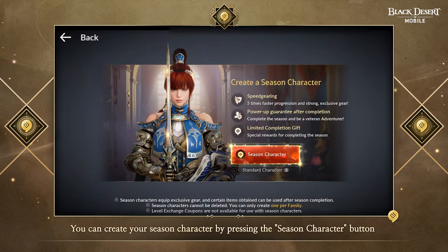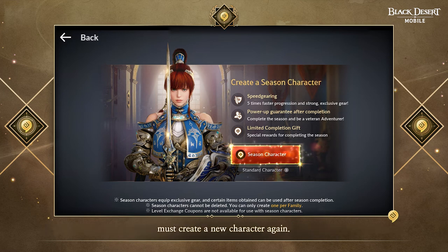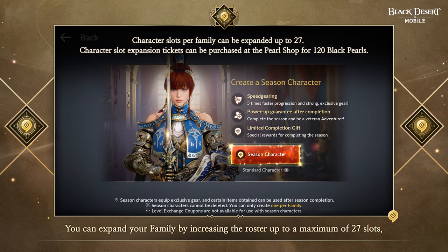You can create your season character by pressing the season character button on the character creation menu. Adventurers who want a season character but have already completed the preseason must create a new character again. If you aren't able to create more characters, you can purchase a character slot expansion coupon from the purse shop to create one. If you already have 27 characters, which is the max, you must delete one in order to create a new character. You can expand your family by increasing the roster up to a maximum of 27 slots.